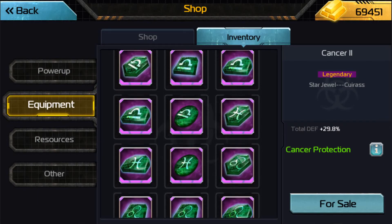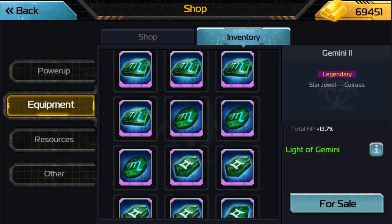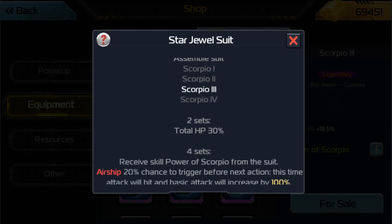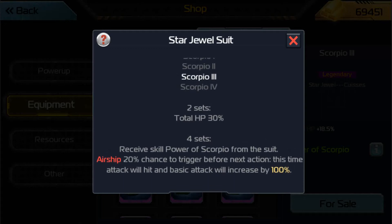Let's go to Scorpio — the other Airship-specific jewel set. The 2-set gives you total HP 30%. And then the 4-set, you get the skill Power of Scorpio from the suit. There's a 20% chance to trigger, and before the next action, that attack will hit and basic attack will increase by 100%.